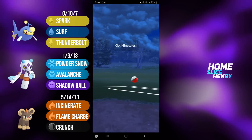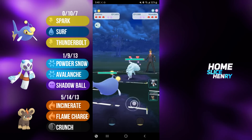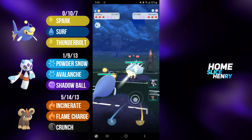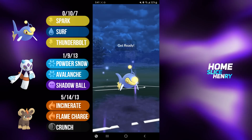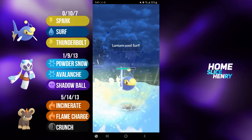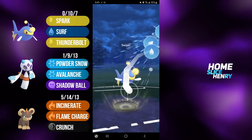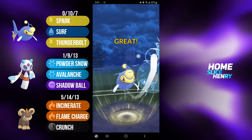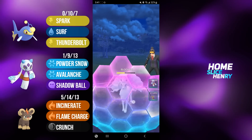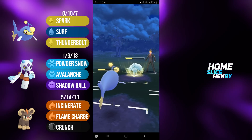Picking up a decent lead in the next match, Lantern into Alolan Ninetales. I would love to have that A9 aligned against Litleo, but I can't really afford to give up switch, because that could mean that Froslass gets aligned onto the A9 later in the match. I'm going to strike first with the Surf. Surf is able to connect, and I will be able to reach Surf number two before my opponent gets to their Psyshock. This will get them very low, so we do see a shield from my opponent, and they're going to fire off the Psyshock. I'll let this go.